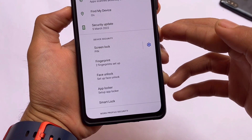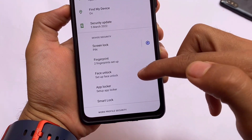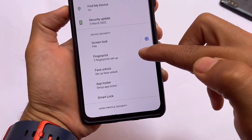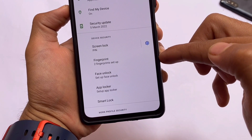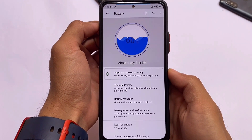Another interesting thing about this ROM is that all useful security features — fingerprint, face unlock, and app lock — are already present here by default. You don't need any separate third-party apps for that. There might be other custom ROMs with similar features, but not all of them, and there might be some differences here and there.